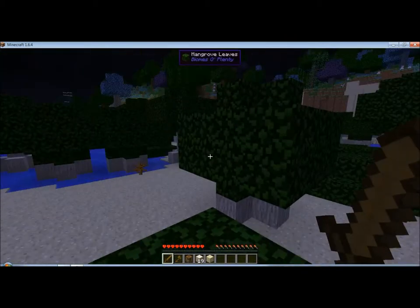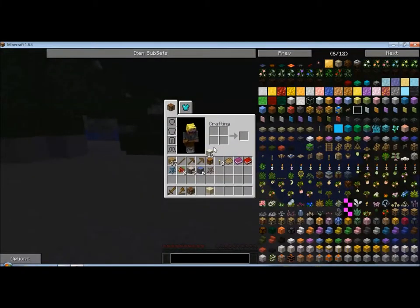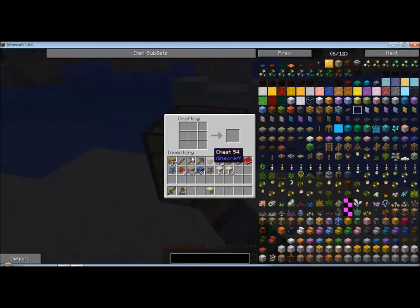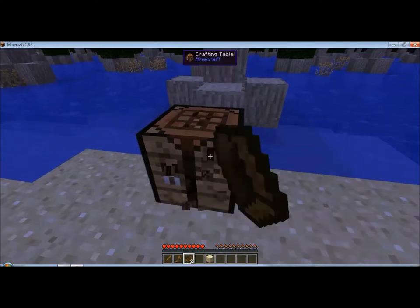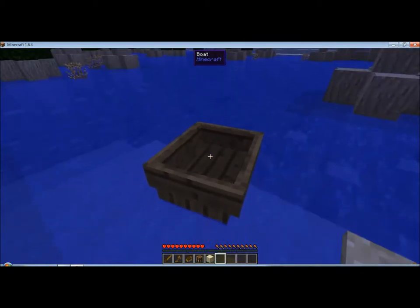I saw a zombie over there, but I'm not really worried about the zombie. I guess we're just going to go on an adventure. Let's real quick turn every bit of this into planks — all the wood real quick. I love the magic wood but it really never goes with anything, so I can't use it that often. I think I'm going to make two boats just in case we run into something, which I hope doesn't happen, but if it does, it's okay.